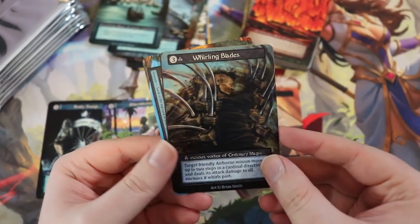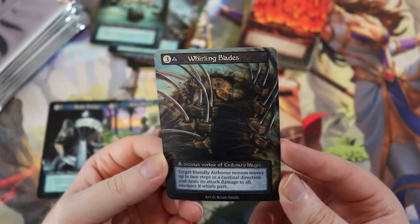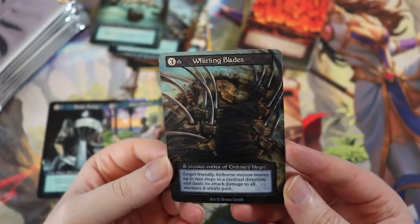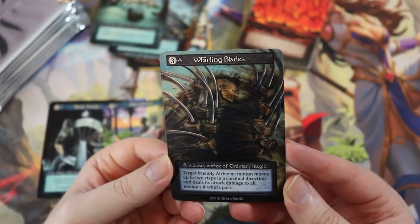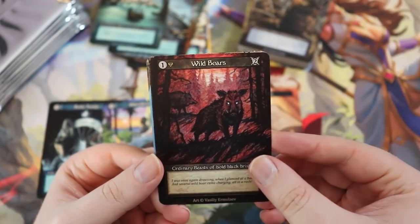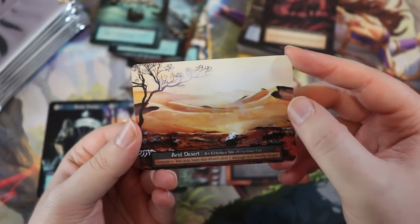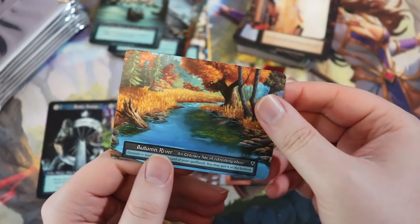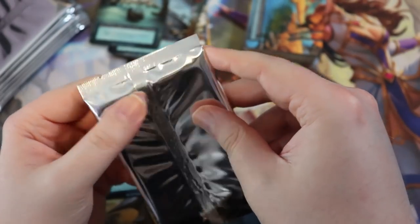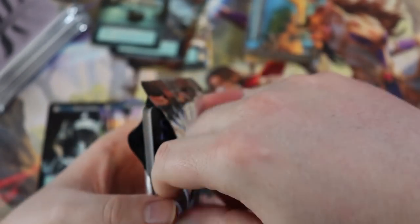Whirling Blades — this character has so many hands, looks like an Elden Ring enemy. Target friendly airborne minion moves up two steps in a cardinal direction and deals attack damage to all enemies it whirls past. You could do that with a dragon. Some boars. Arid Desert — you can ping something for one damage when you play it, pretty good. Another river — beautiful. This set will have 400 cards in it.